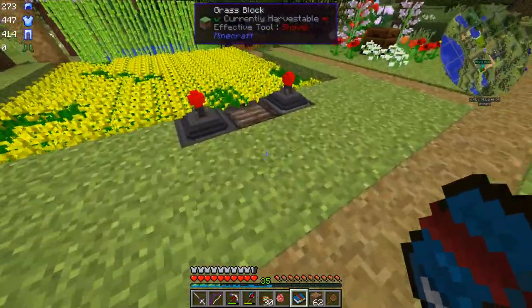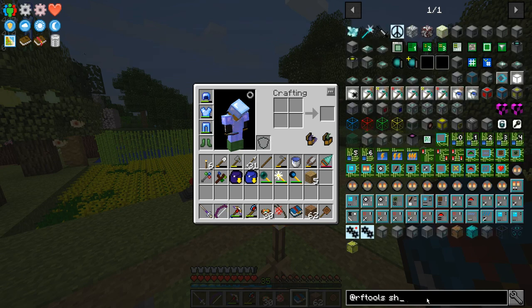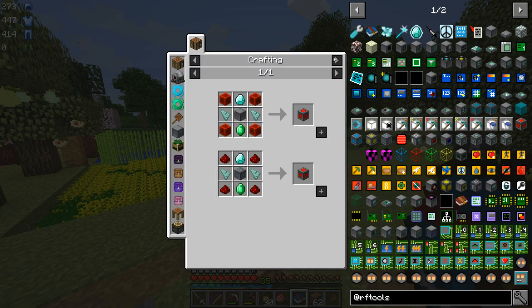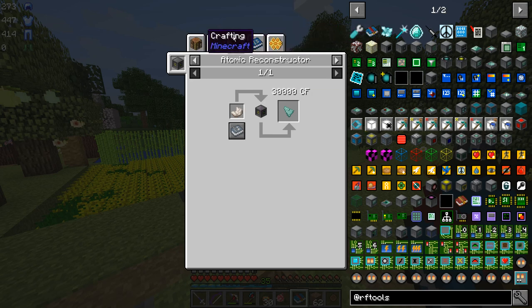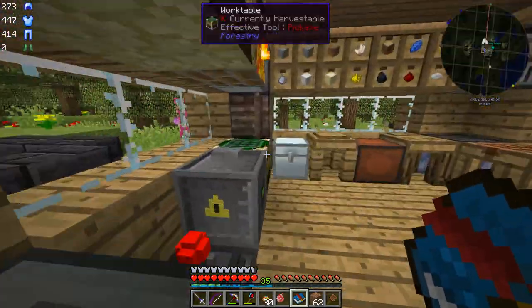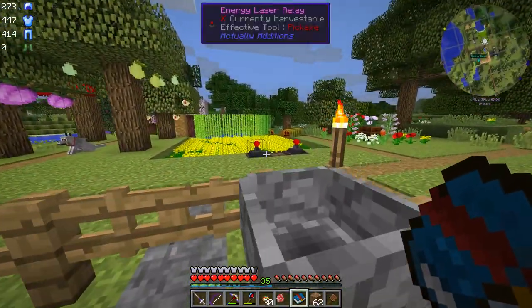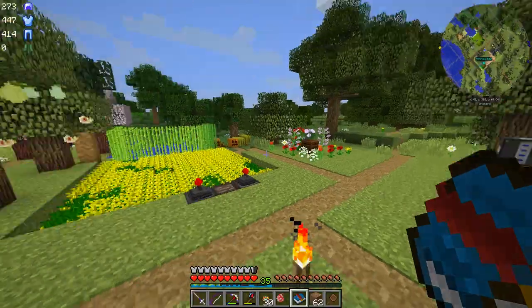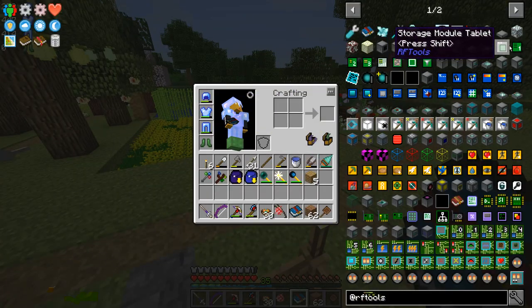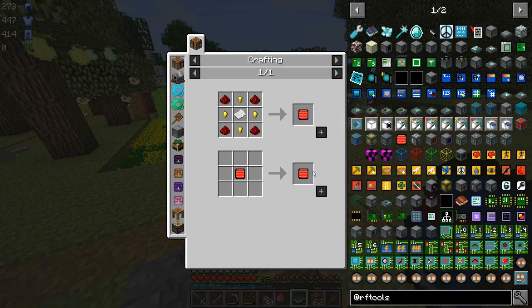So we may as well just pump this power over there, which we can do very easily with RF Tools using the power cells, which are a little bit expensive but not terrible. We can get prismarine from the Atomic Reconstructor, so that's not going to be too hard to do. Emeralds are going to be a little harder for us to come by — we don't really have a good source of emeralds right now, but we've got a few to get us started. We're going to set up two power cells, one here and one in the quarry, and we're going to link them using the power cell cards, which is just this. So it's actually pretty cheap.